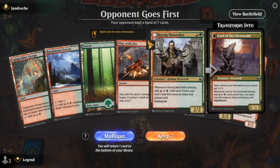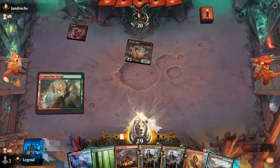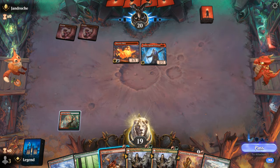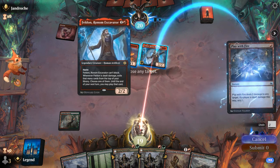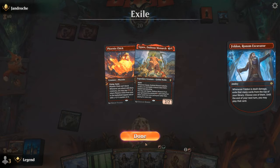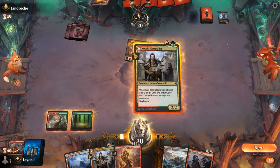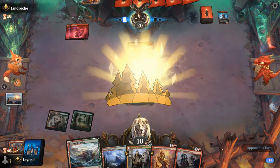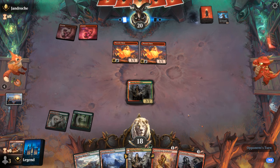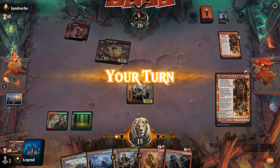We're on the draw with a keepable hand. Turn one Phoenix Chick and we've got a Play with Fire at the ready. Felden is not the ideal target for Play with Fire, but we go for it since all our creatures have 2 toughness anyway. Opponent finds a Squee they can cast next turn, so we're already on the back foot. They go for a Phoenix Chick instead — possibly they don't have a third land — and a second Phoenix Chick follows. Kumano deals 1 instead, so they likely have some 3-drops in hand.